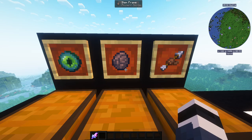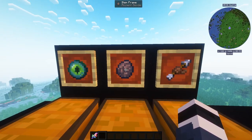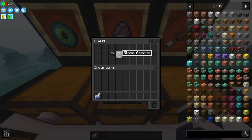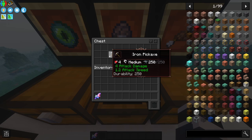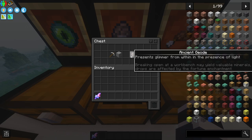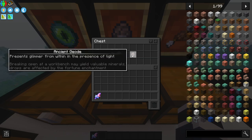The next item is Ancient Geode, and this one is a bit harder to find. You need to find Stone Geodite underground and then mine it. The trick is that it's hard to spot underground, so if you see a slightly different-looking stone, be sure to mine it — it has a chance to drop Ancient Geodite, which you need for the Lost Eye.